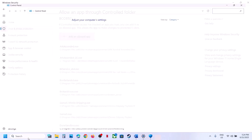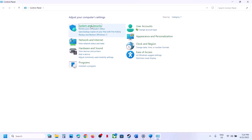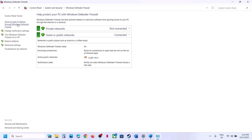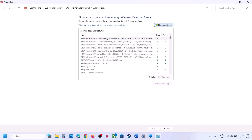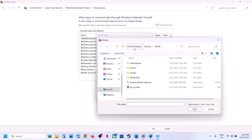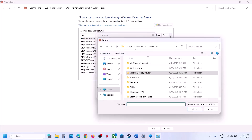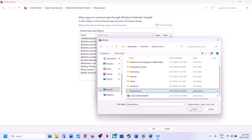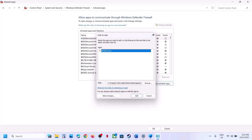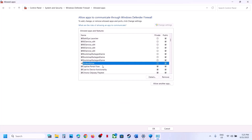Now type Control Panel in the Windows search box, go to Control Panel, then System and Security, then Windows Defender Firewall. Click on Allow an app or feature through Windows Defender Firewall, click Change Settings, then Allow another app. Click Browse, go to the game installation folder, select the game exe file, click Open, then click Add.